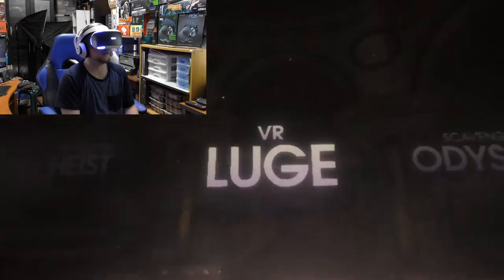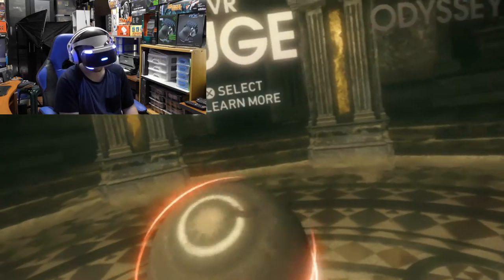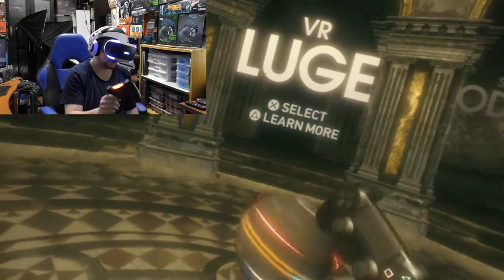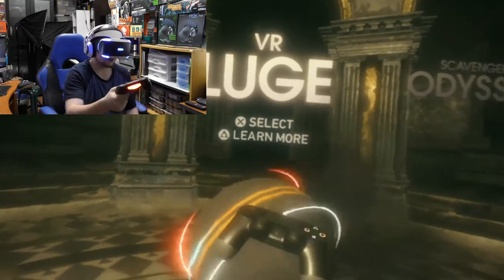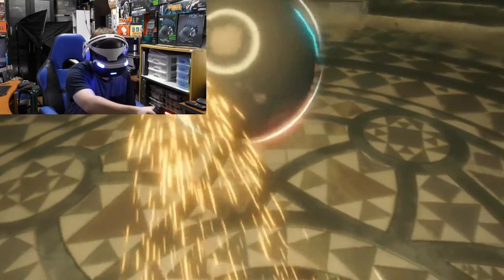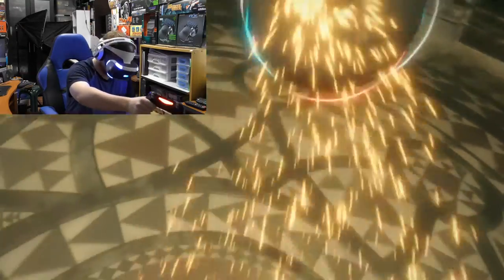And then of course you've got VR Luge — there's a sphere in front here. You can hit it; it feels heavier than the others. But you can also create sparks. Pretty awesome particle effects.